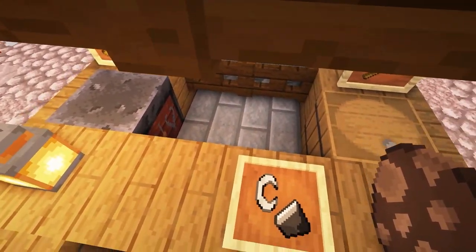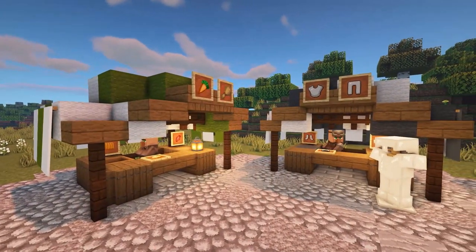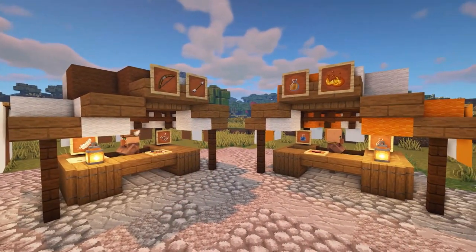Finally, add a villager to the stall to complete it. You can repeat this market stall design as many times as you want, using different coloured blocks and different workstations, like I have done here.